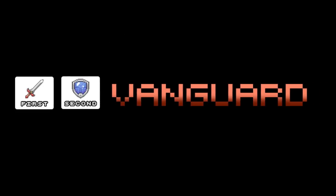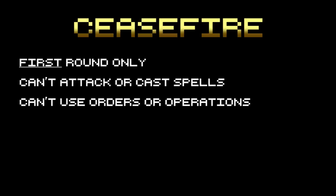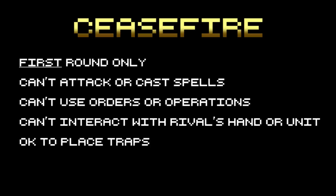While those are the basics, here are some more rules to observe. First, the very first round is in a ceasefire. This means that no attacks nor spells can be executed. Orders and operations cannot be used. A player cannot interfere or interact with a rival's hand or unit. Traps can be placed but they cannot be activated. A ceasefire only happens in the very first round.